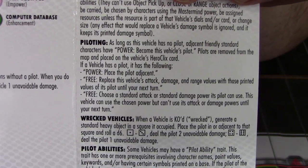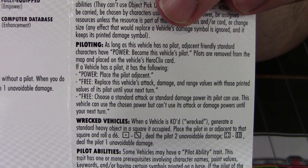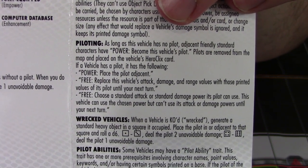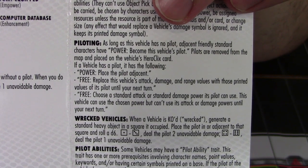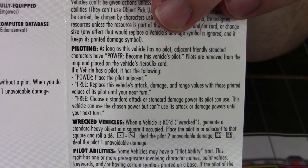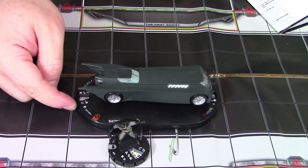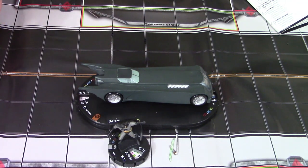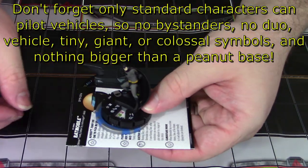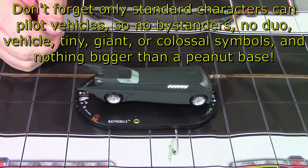Now on to the most important part: piloting. As long as the vehicle has no pilot, adjacent friendly standard characters have the power to become this vehicle's pilot. Pilots are removed from the map and placed on the vehicle's Heroclix card. So if our friendly Batman here wanted to become our Batmobile's pilot, all you'd have to do is give him a power action, giving him his action token, then placing him on the vehicle's Heroclix card off to the side. And now Batman is piloting the Batmobile.